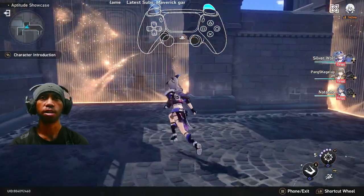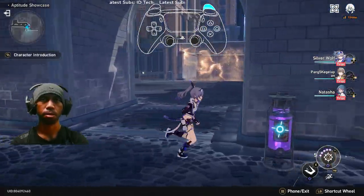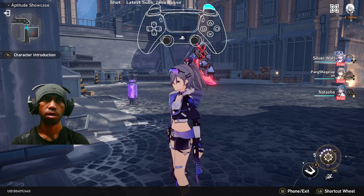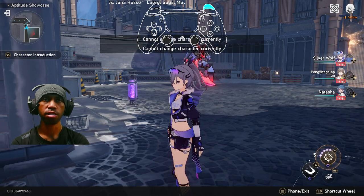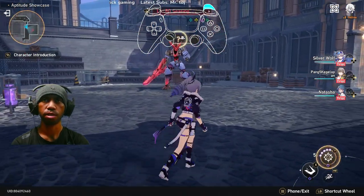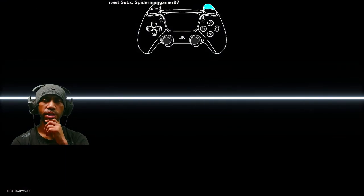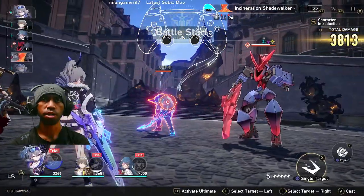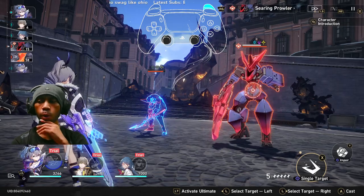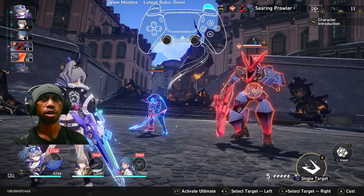Let's check it out right now in the trial. Okay, there is no quantum weakness on this enemy. The character introduction in version 1.1 is a little bit different than version 1.0.5 — there's no pop-up introduction, it's more like something you just read by yourself.